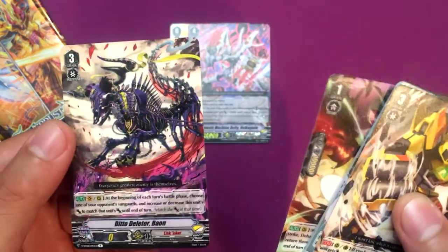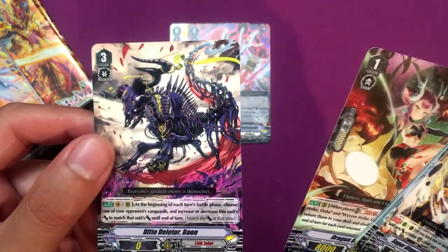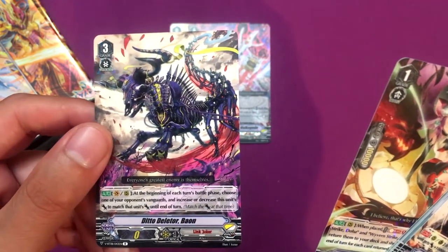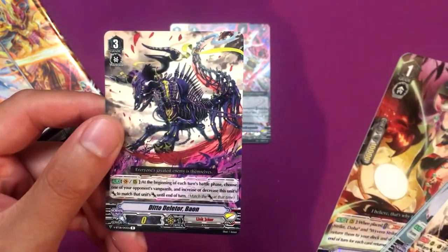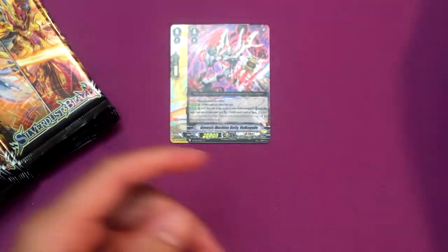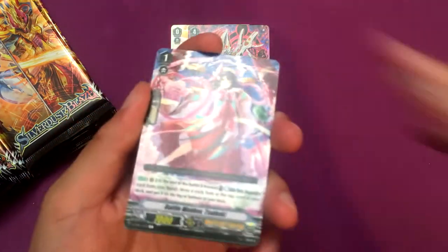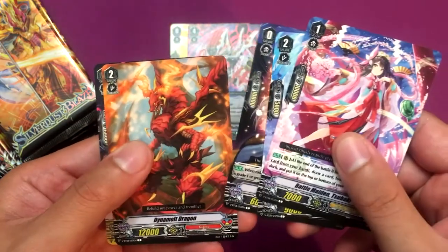Ditto Deleter Ban, which is a unique unit because he has zero attack but increases it to match the opponent's — at the beginning of each battle phase, you choose one of your opponent's units and match its attack. So that's pretty cool and interesting. That could definitely be a unique mechanic that a clan can use — if they make a new clan, that could be the mechanic.